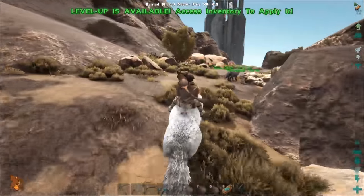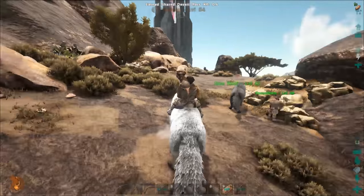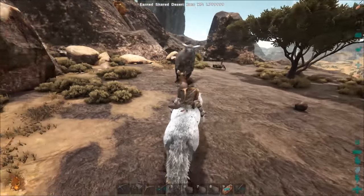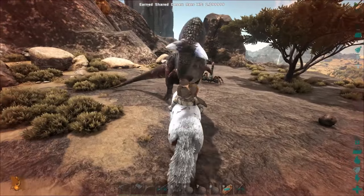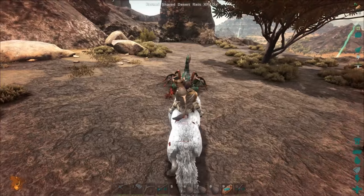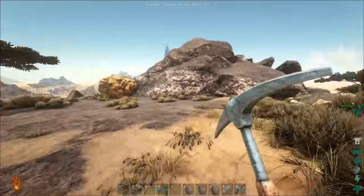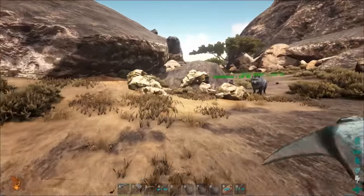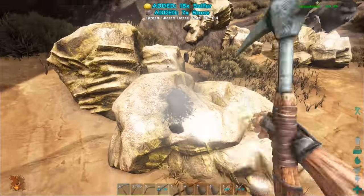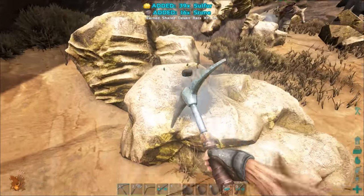Now the question is, pickaxe or axe for sulfur? I'm going to go kill that Carno that's sneaking up on us. I'll get the sulfur. Then we should go investigate the red obelisk and see if there's anywhere cool to build. I'm using the pickaxe. I got 40 sulfur, 15 stone. How much does sulfur weigh? Very light. You're probably bringing back enough for a while.